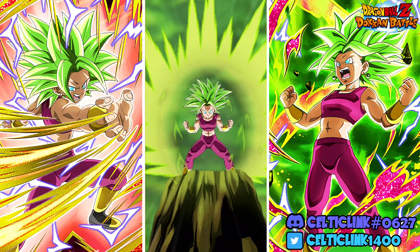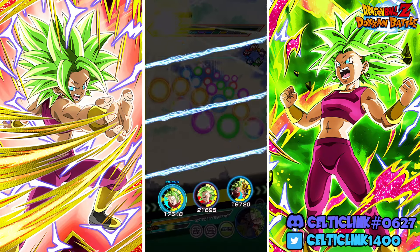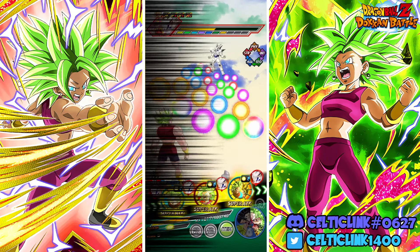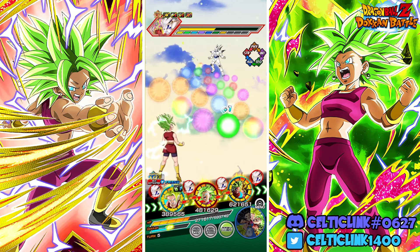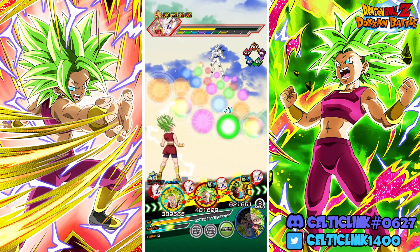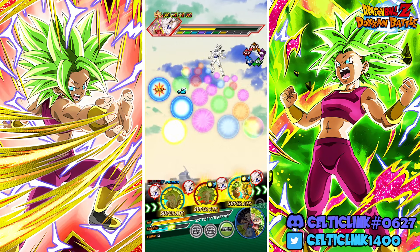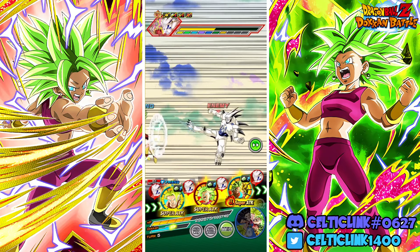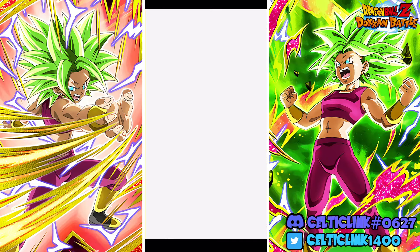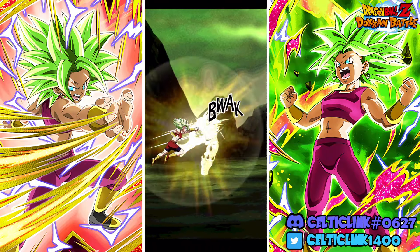All right, so now we are in the Super Saiyan 2 phase. Let's transform the other Kale here, and I think we just leave her on. We do have some bad setups on orbs — I don't think we're gonna be able to get the key we need for her additionals, although if I remember correctly it is lower here. There we go, we should eat this — 150k, not bad. Now we can strike back a little bit.